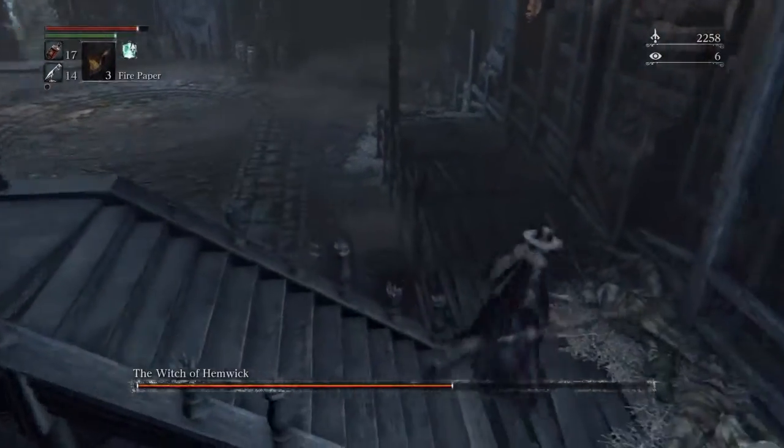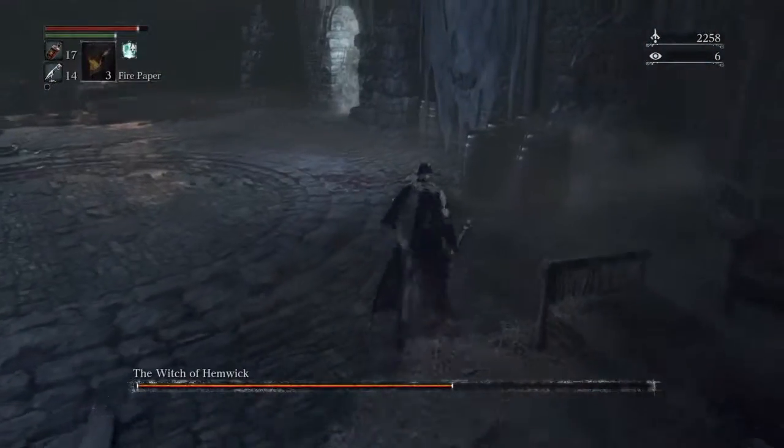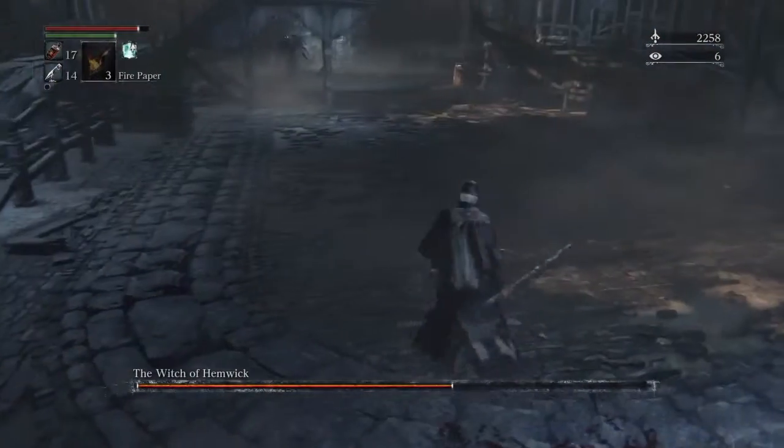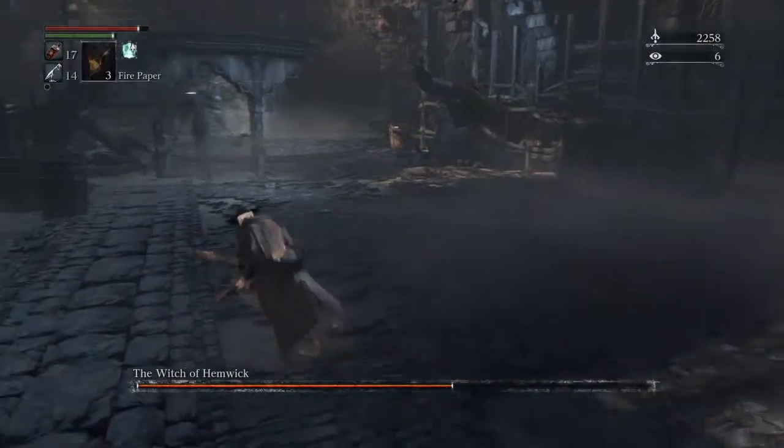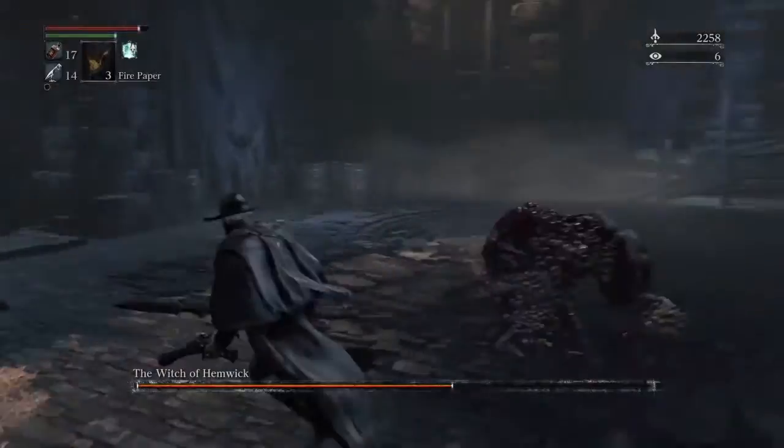Another tip: visceral attacks are probably your best strategy for beating these witches. Go up behind them, stun them, and then hit them with a visceral attack — that takes off a huge chunk of their health.